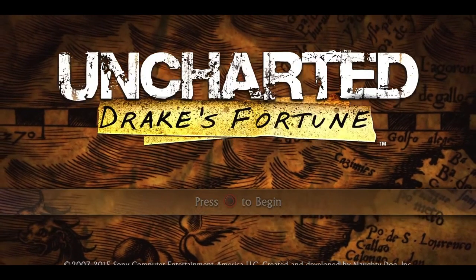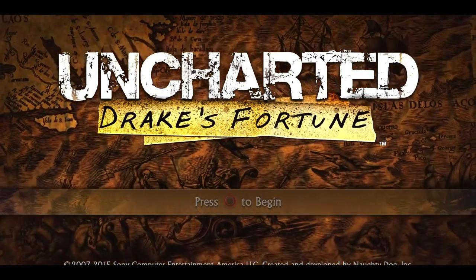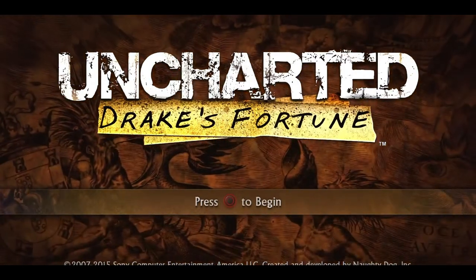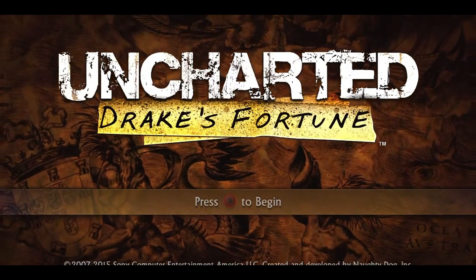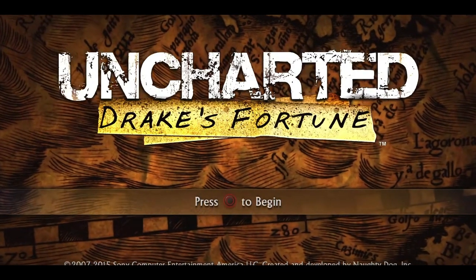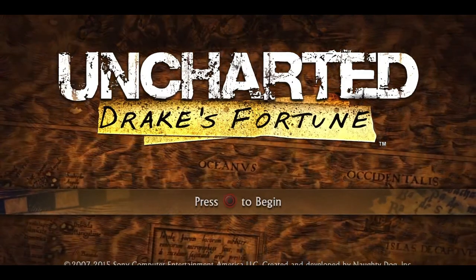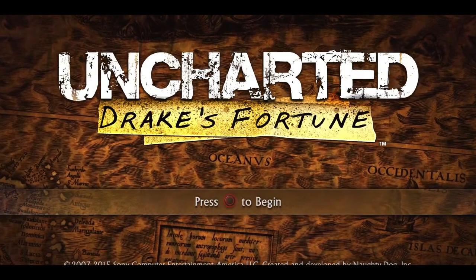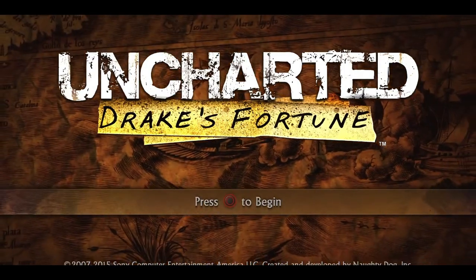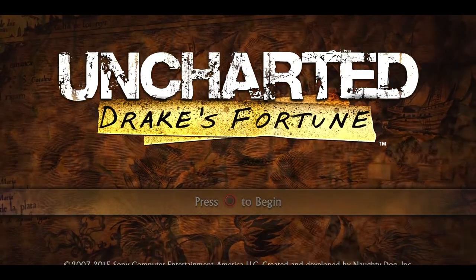In Uncharted Drake's Fortune, what is really the selling point of the game is the aesthetics. Before you even press new game, you are shown a glimpse of the game in just a splash screen with its aesthetics. With the sounds of the music that is playing, the looks of all the maps moving into the background, and the main title of the game looking all torn up and grimy. With this, you are given an idea of the story with the aesthetic choices, as it gives you a sneak peek of what to expect.